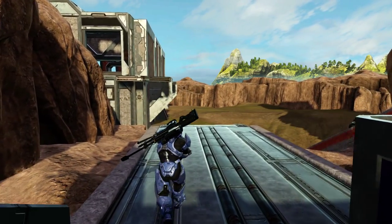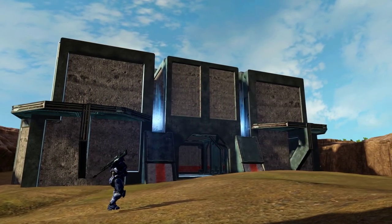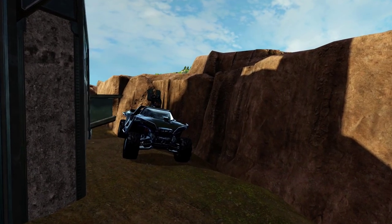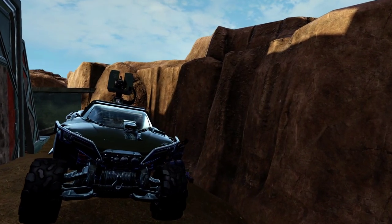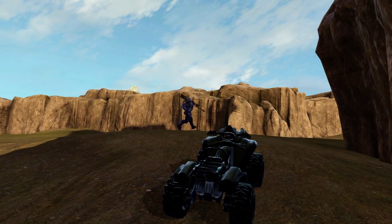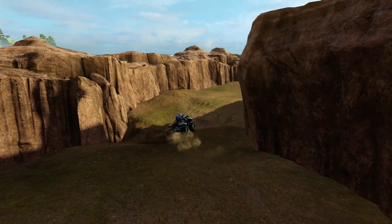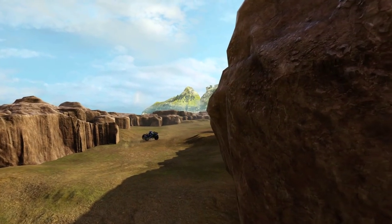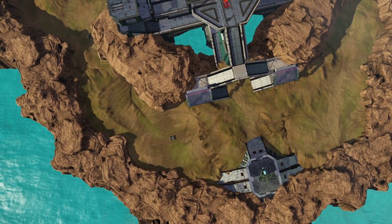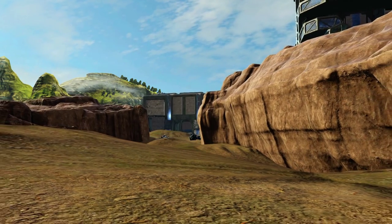Now we're out in front of red base, which is an exact recreation of what you saw over on blue base. Each base is also equipped with an array of vehicles, including a machine gun warthog and a gun goose. Although there are a number of walking paths on the map, there's also a drivable route that goes around the entire map. I made sure it was nice and flat and wide to provide a lot of drivable area, but I added a good amount of verticality for those combating the vehicles so that they didn't have to worry about getting splattered.